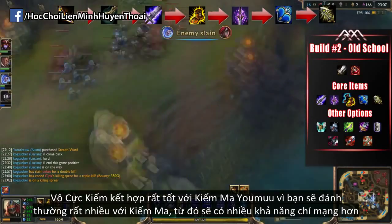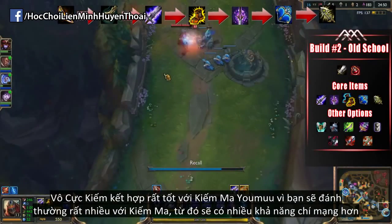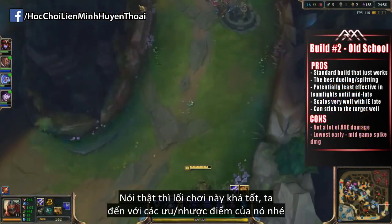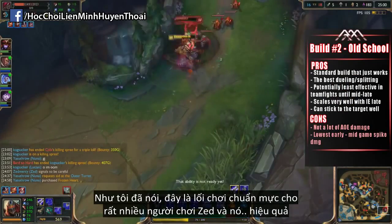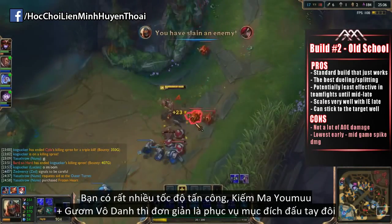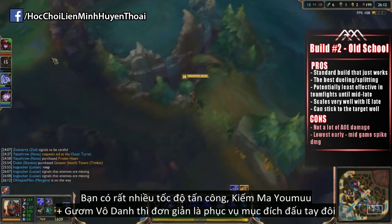Infinity Edge and Youmuu's work so well together because you get so much crit chance from the two, and the Youmuu's active makes you attack more, so you have a higher chance of critting overall. It's just a great build. It's probably the best dueling and split pushing build of the three because you have so much attack speed — your Youmuu's and Blade of the Ruin King are simply designed to duel someone.